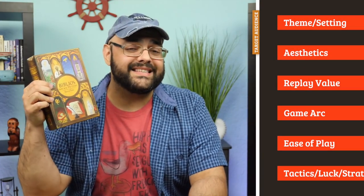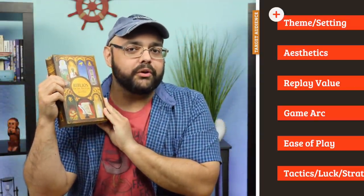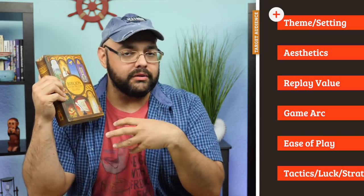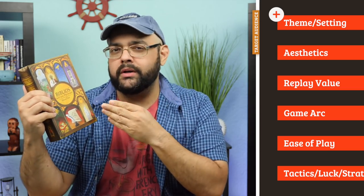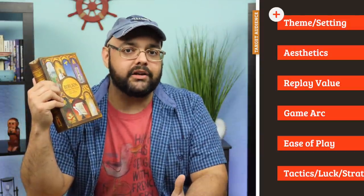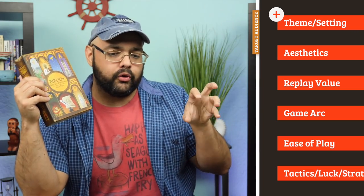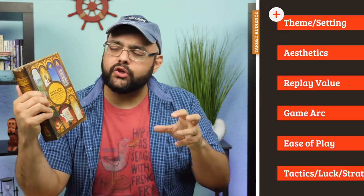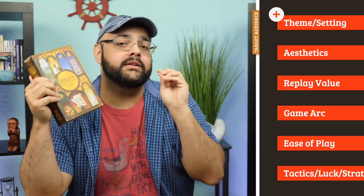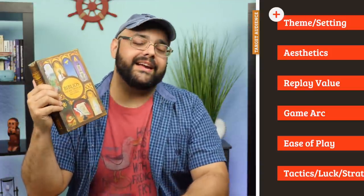Starting with theme and setting — it's pretty good. I'm not sure I'd say the same about the original Biblio's, where the theme felt quite dry and didn't come through much in the mechanisms. In this one it does more: copying the books, sending your novice around town to do good deeds, the piety track and moving up on the chapel. That whole thing really works and gives you a good foundation for teaching the game.